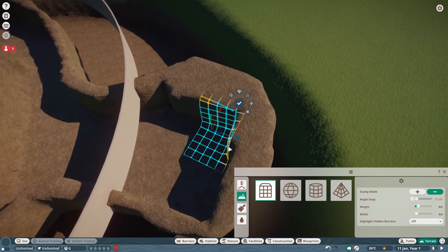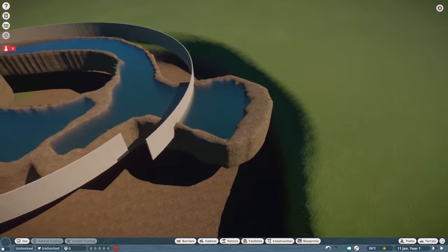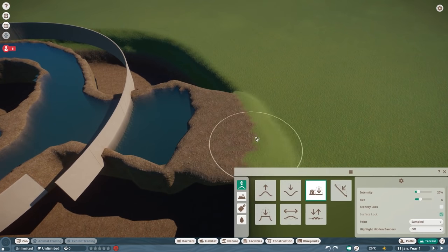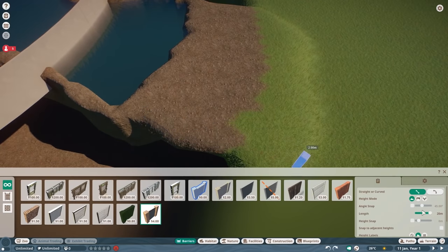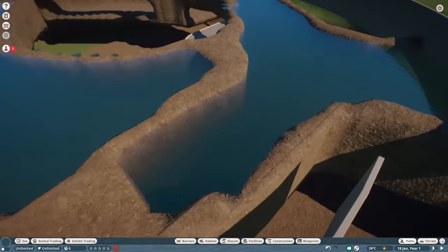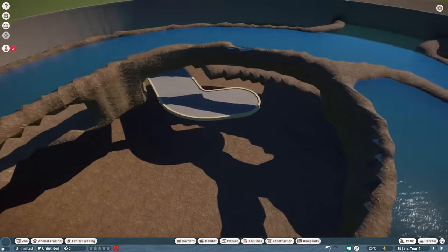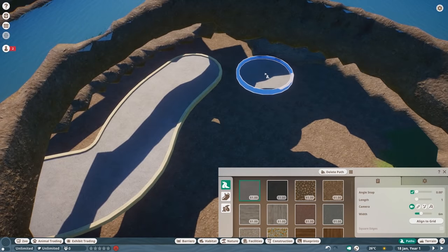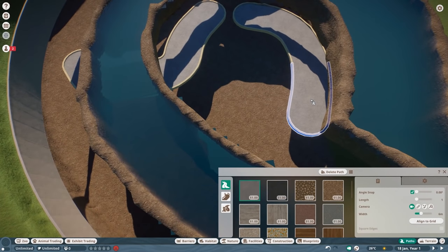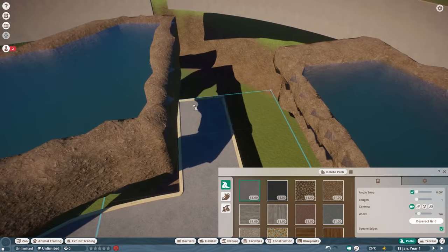To this point in time — so today when you're watching this — I only have two habitats fully done and the third one like halfway done. So the penguin and the otter are done. The seal is like halfway done. This build took me longer than anything I've done for any DLC, either in Planet Zoo or in Planet Coaster in the past.